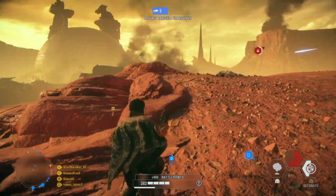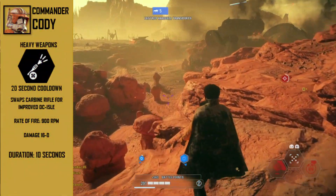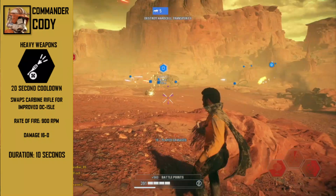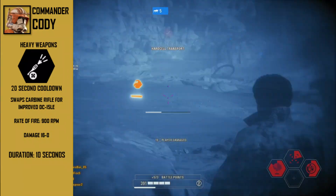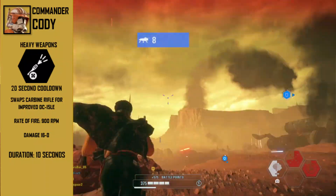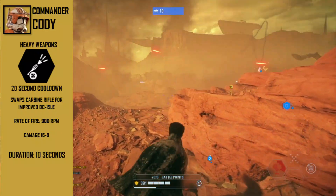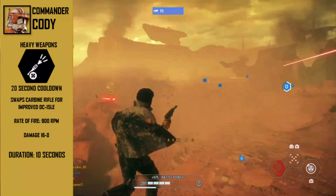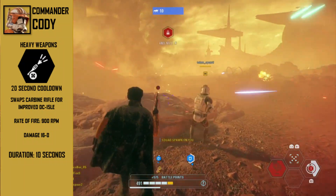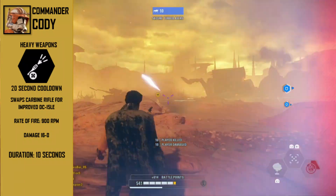His final middle ability would be my favorite — it would be called Heavy Weapons and would have a 20 second cooldown. This ability would swap his DC-15A with an improved DC-15LE. The rate of fire would be that of the CR2 at 900, with a damage output of 8 to the body and 16 to the head. The range would be a lot better compared to the heaviest version of the weapon and would have a pretty small bullet spread. The duration of this ability would be 10 seconds, and each kill would extend the ability by a second by default. Star cards would make this ability even better by extending the base duration and even extending the fire rate to a max of 950 rounds per minute.